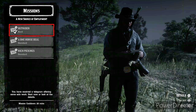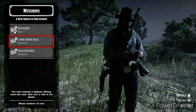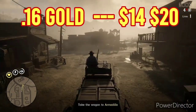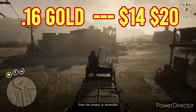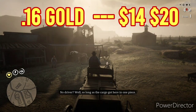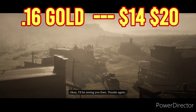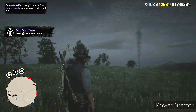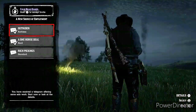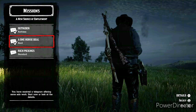If you have a role, go do some hunting, collecting, or a bounty mission or two, then go right back into these. I did the standard, hard, and ruthless versions of Outrider and got 0.16 gold on all three, and anywhere from $14.50 to $20-something across all three — money goes up a little as you go to hard and ruthless. In ruthless you lose your aim assist and have to free aim; in hard you keep aim assist but they bring in a ton more enemies.